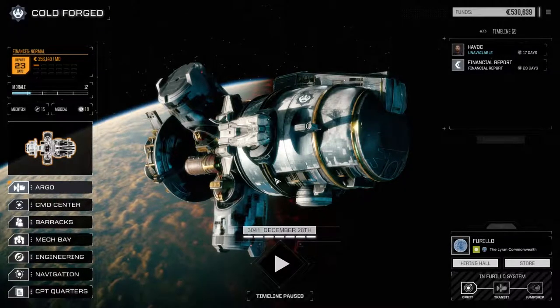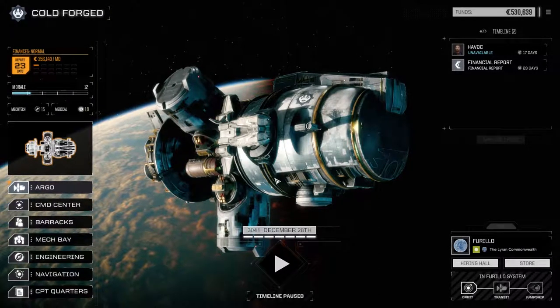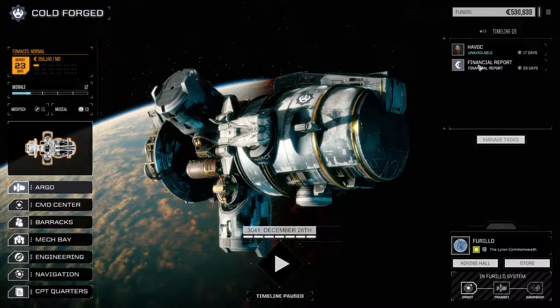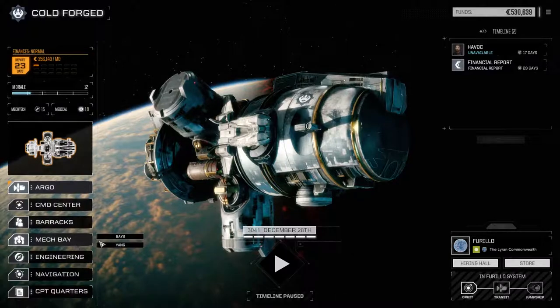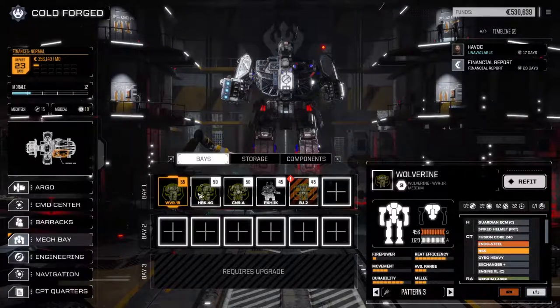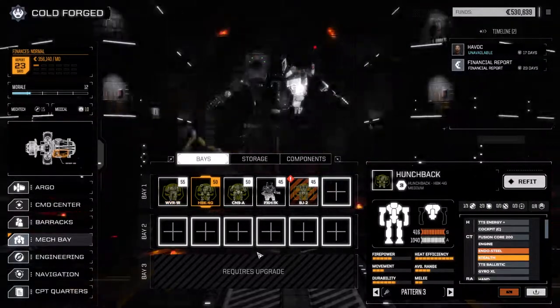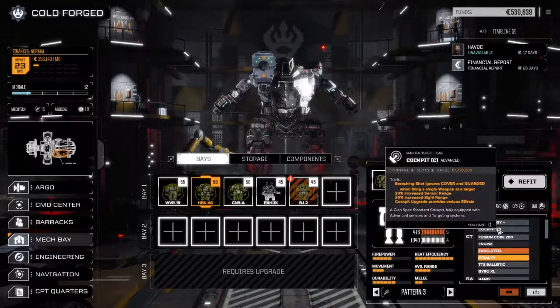Welcome back to another episode of Rotech Cold Forged. Today we're going to try a clan mission, one skull. We've repaired all our mechs and looked between episodes to increase our firepower. We put a spiked helmet into the Wolverine giving plus 10% melee damage, two injuries resist, and used the saved ton to add a ton of armor, almost completely maxing it out. The Hunchback got a clan cockpit with breaching shot plus sensor and sight range.